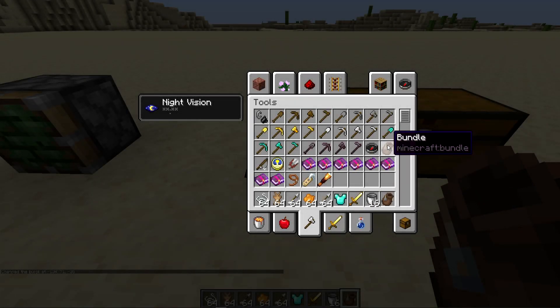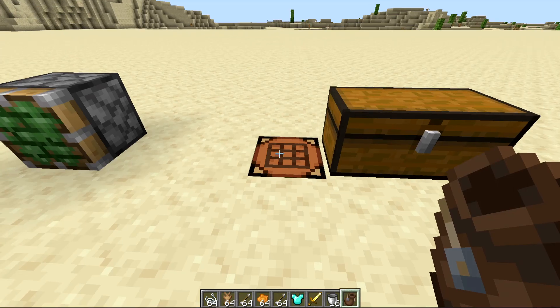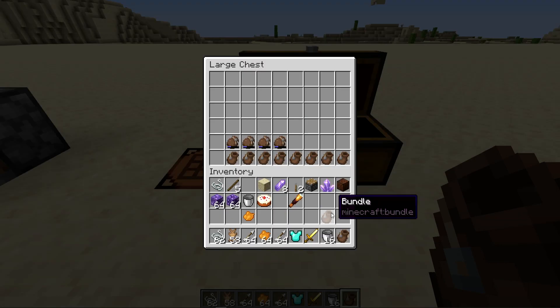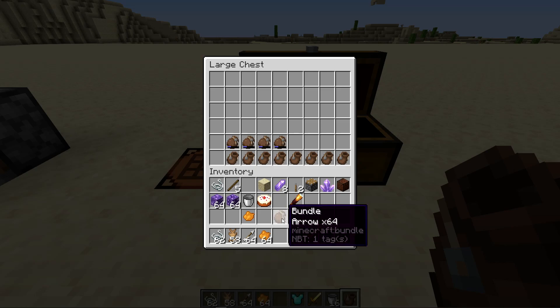Let's take a look at bundles. They can be found in the tools menu in creative, and you can craft them in survival using six rabbit hides and two string to produce one bundle. Bundles can hold 64 items worth inside themselves. You just pick one up and right-click on an item to fill the bundle, and it will tell you what's inside. Right-click again and it drops everything out.